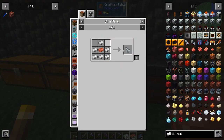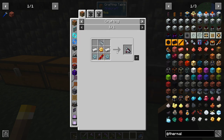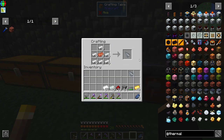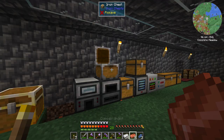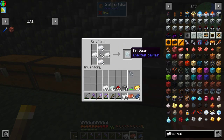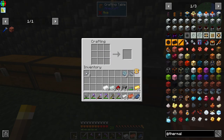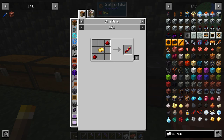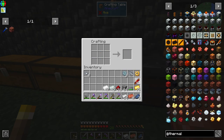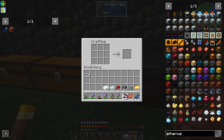Let's build the drill first — drill done. Let's get the tin gears done; I'll need iron nuggets. Tin gears — one, two. Gold gear, easy enough. Redstone, flux coil, and flux bore. Easy enough.